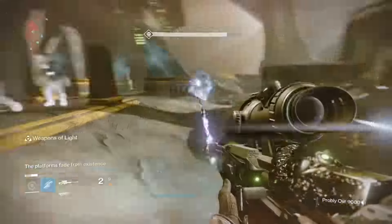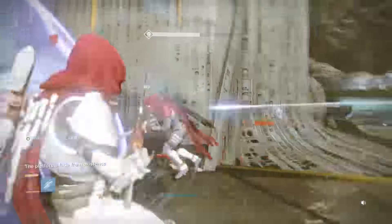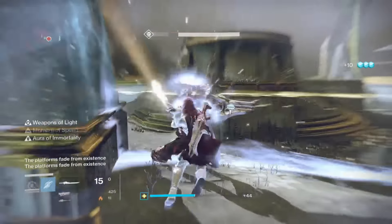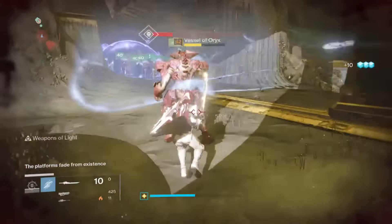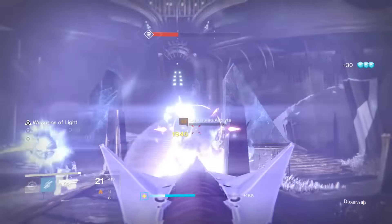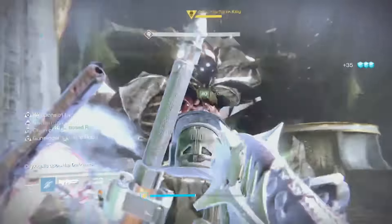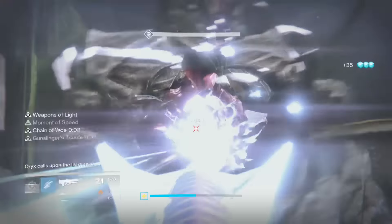It took us a while to figure out how the knights spawn and where they spawn from. We finally figured out that a knight spawns opposite of where an ogre is killed. So for example, we first killed the original ogre on the L2 side, which is that far left side where Oryx hit. After we killed the ogre at L2, it then spawns a knight over on the R2 side. This is where the Taken spawn just a little bit by the platform.